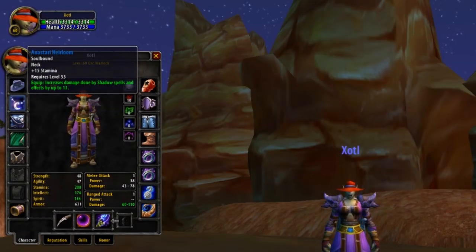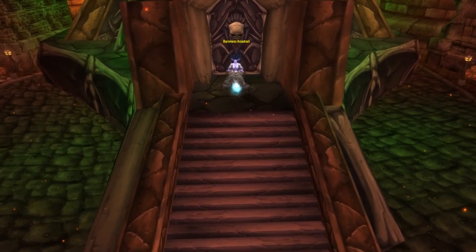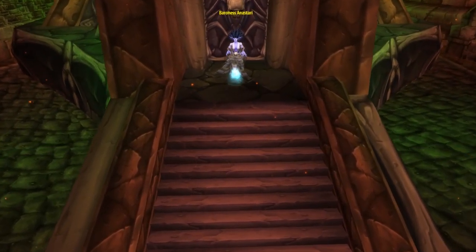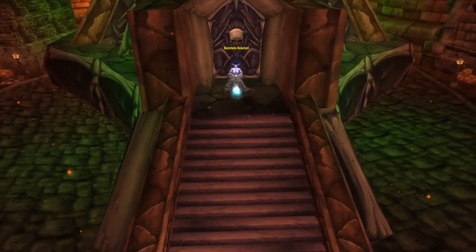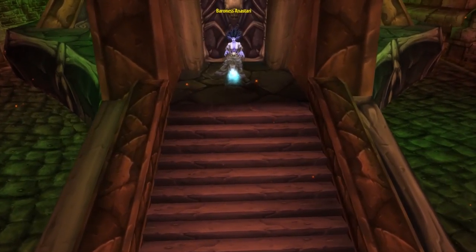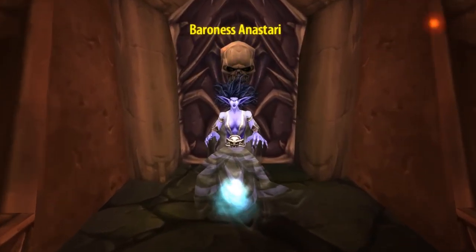Moving down a slot, the next item is going to be Neck piece. For this, we're going to be after the Anastari Heirloom — a Neck providing 15 stamina, along with a pretty substantial 13 spell damage. So this neck has our 2 most favoured stats when it comes to PvP. To get yourself one of these perfectly itemised necks, it's going to be Strat on Deadside once more, where you'll have to slay Baroness Anastari. She is one of the 3 bosses protecting the Ziggurats you need to clear in order to reach the final boss, Baron Rivendare. Once you slay her, she has about a 17% chance to drop this neck.